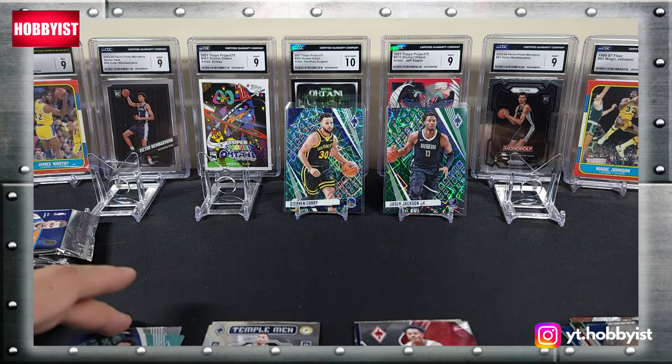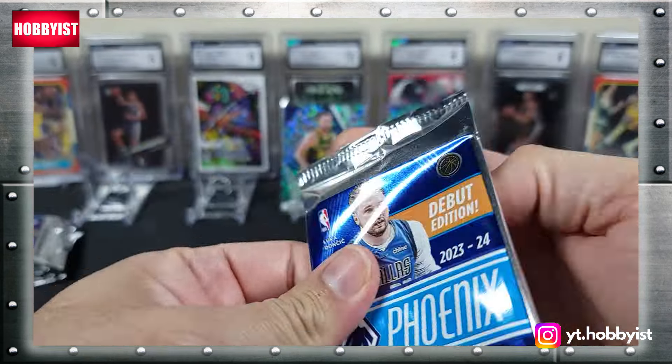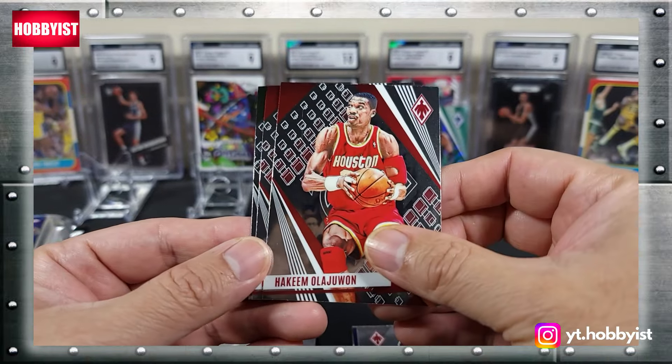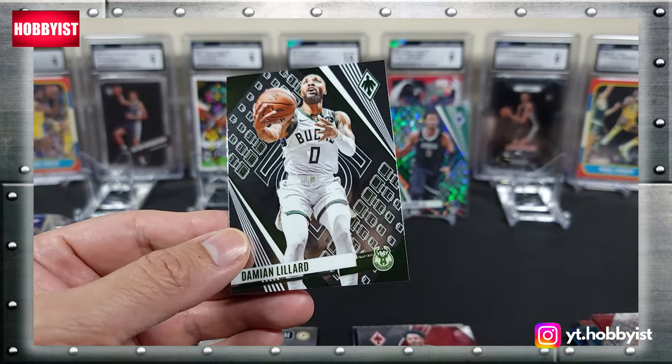That is it for Box 1. Let's start Box 2. Box 2 is starting with a LaMelo Ball, there's a Kimo Lajuan, Paul George, and a Damian Lillard.